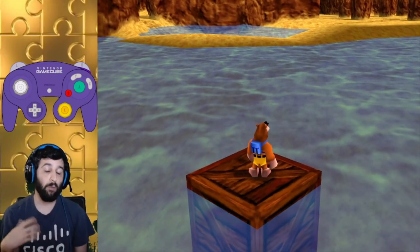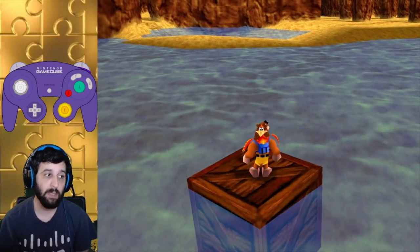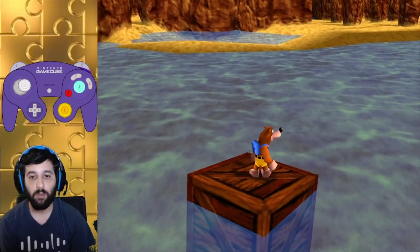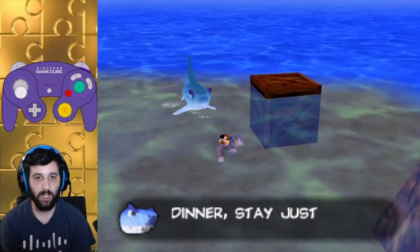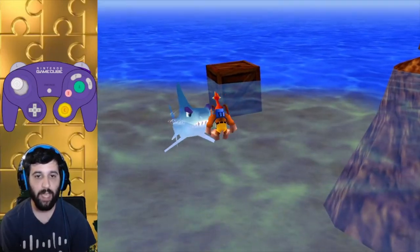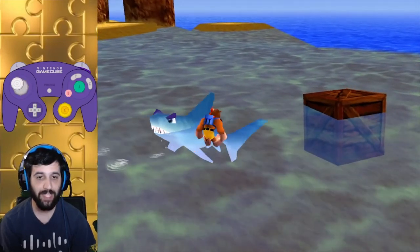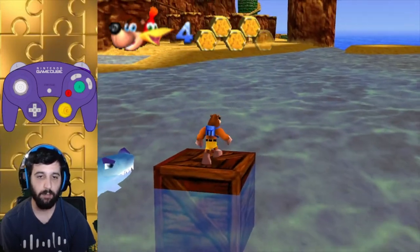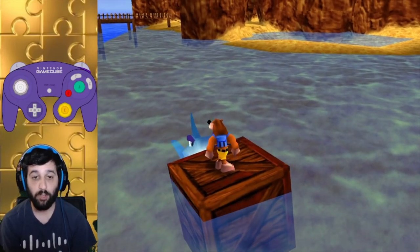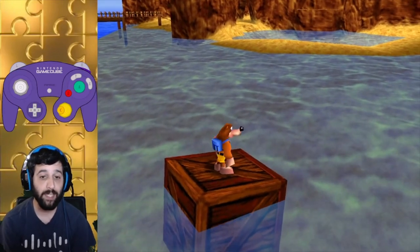This enemy isn't randomized per se, but it has been giving people trouble in the randomizer, especially when they do one health. This enemy is Snacker and he will spawn whenever you're in the water in TTC, or one specific area in RBB. If you peck him, he will turn and leave you alone as if he bit you. You can't actually attack him though. He will also leave you alone if you're on the crates or just on land in general. But there are two ways to kill him — the easiest way is gold feathers, and the second way is eggs.